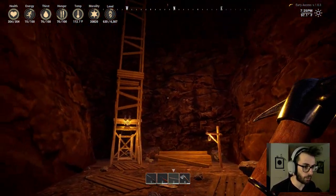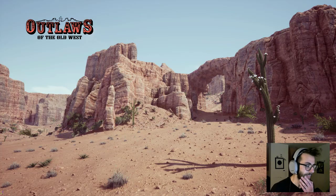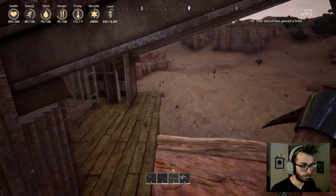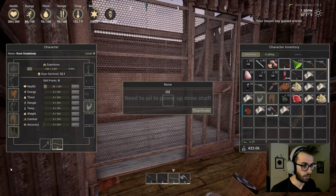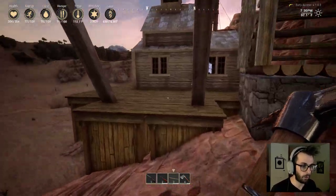Yeah, so there was a bunch in this room also, and this is how you get up and down. One oil — it looks like because I put one in there and clicked activate — one oil gets you a trip down.